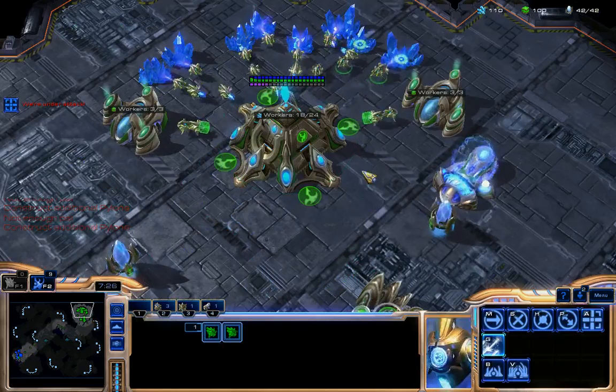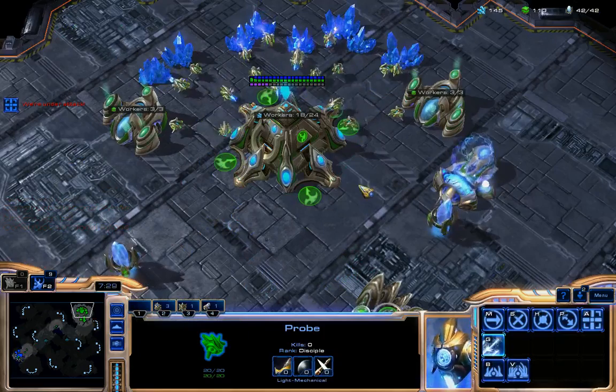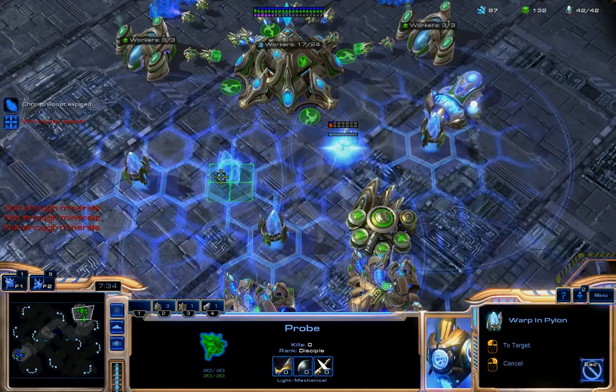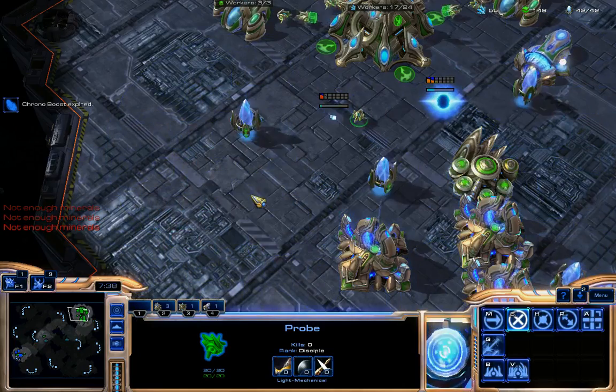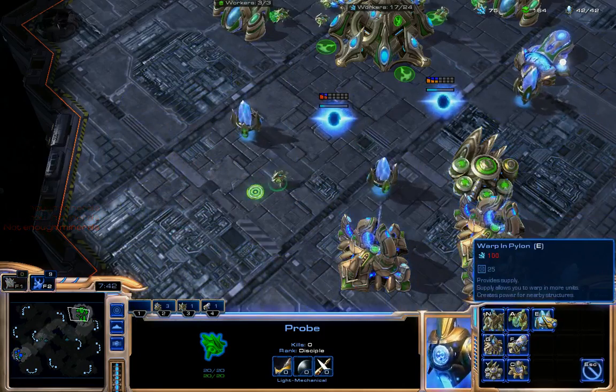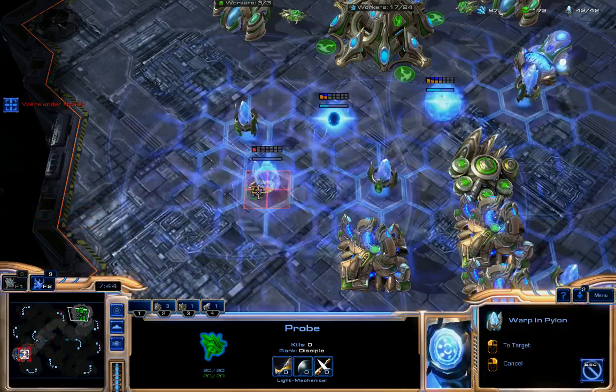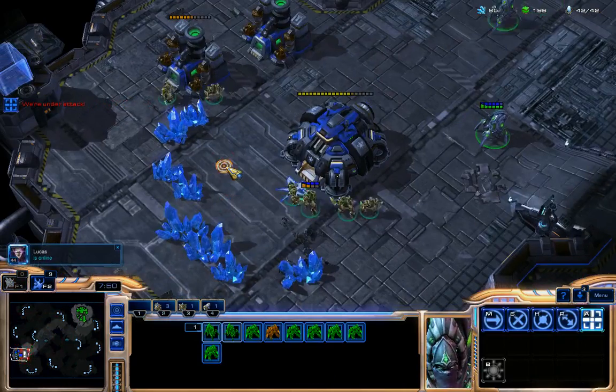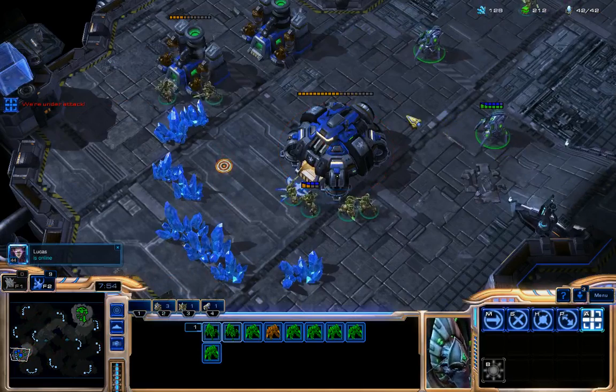I'm having supply problems again. As Protoss you can take just one probe and build some Pylons — you don't have to use 5 or 6 workers. Just take one and get it done.